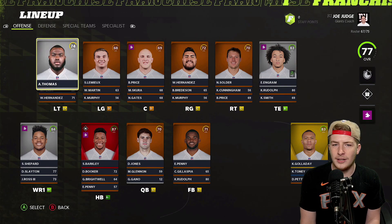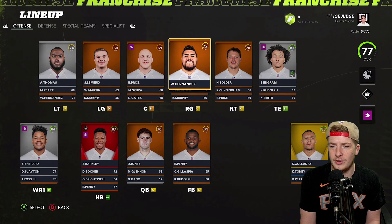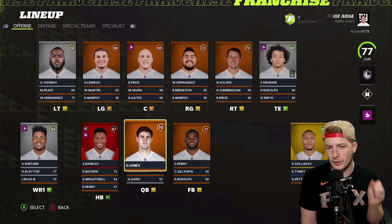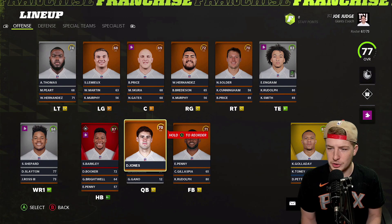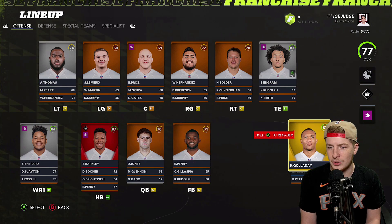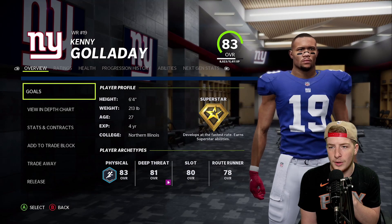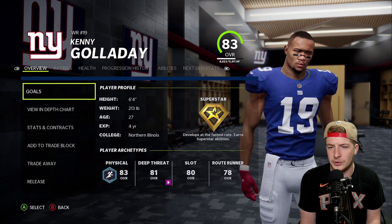This team isn't as terrible as I initially thought. There's Andrew Thomas on the outside at left tackle, but everything else on the offensive line is not great. I think the first thing we're going to do is move on from Daniel Jones — not trade him, but he's not going to be the guy. Kenny Galladay though is the guy I'm going to start a trade with. He's 83 overall and I know he's making a ton of money.